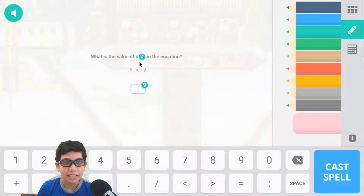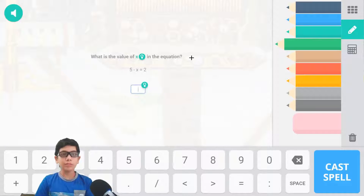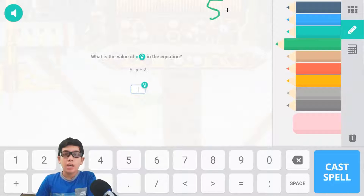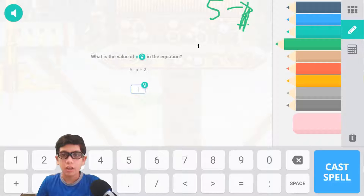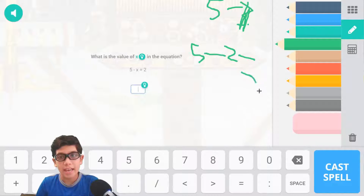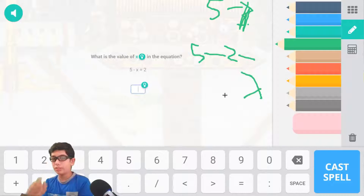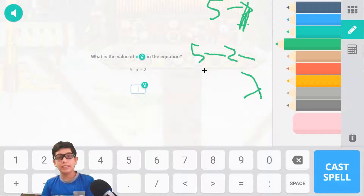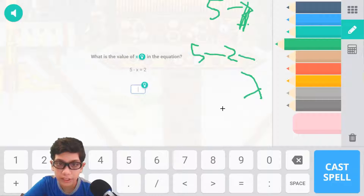What is the value of x? This is algebra. To figure out the value of x, we subtract: 5 minus 2 equals x. What is 5 minus 2? 5 minus 2 is 3. So x is equivalent to 3. And 5 minus 3 is equivalent to 2, so x is equivalent to 3.